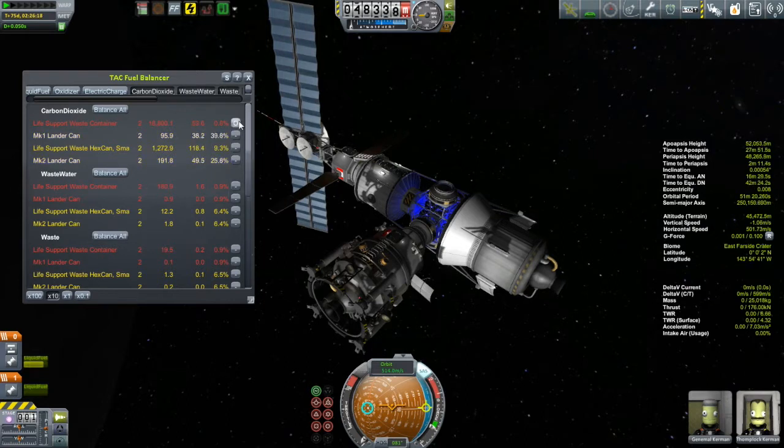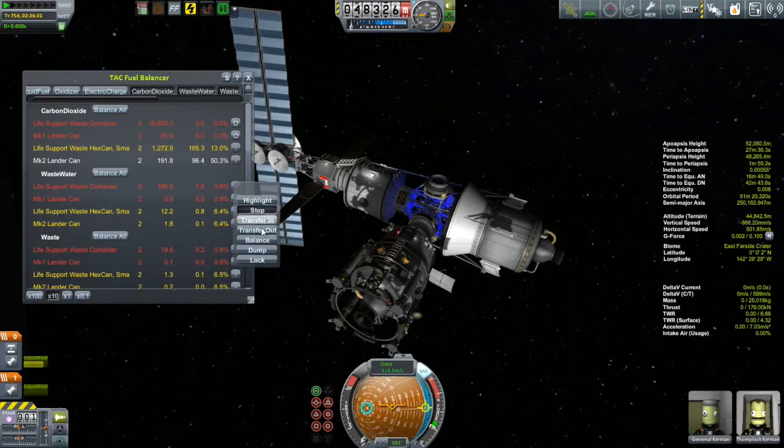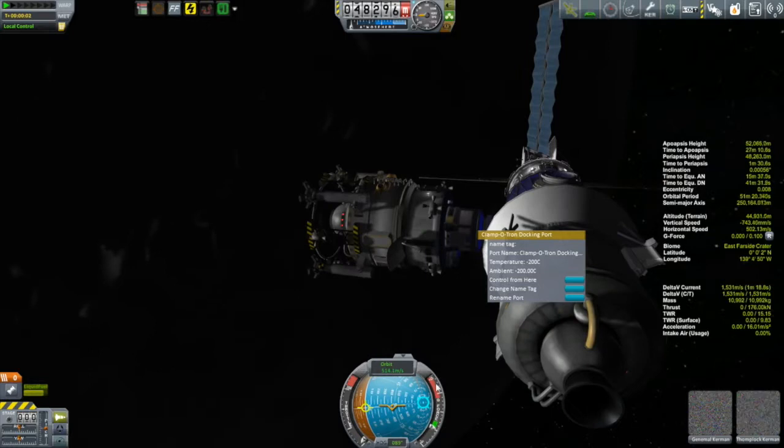Being good guests, Tomplock and Genimal also made sure that the cupboards were full and that the station still had plenty of snacks for whoever the next residents of the station were going to be. They even did the nice thing of making sure the toilets were cleaned out. Then it came time to undock and make our way over to that lab module.